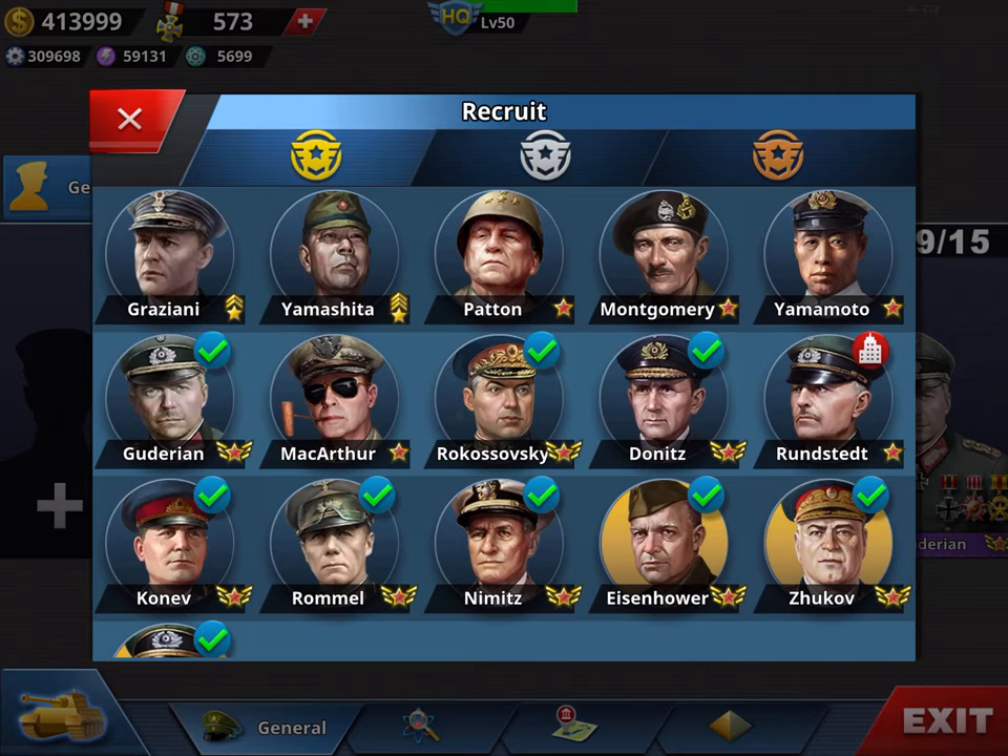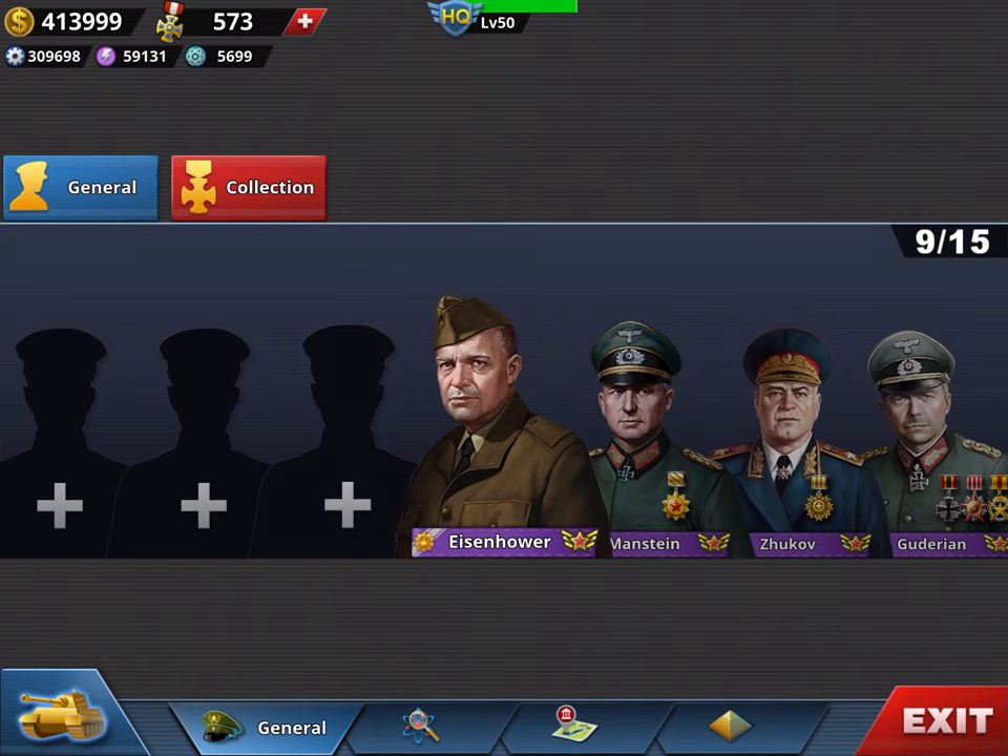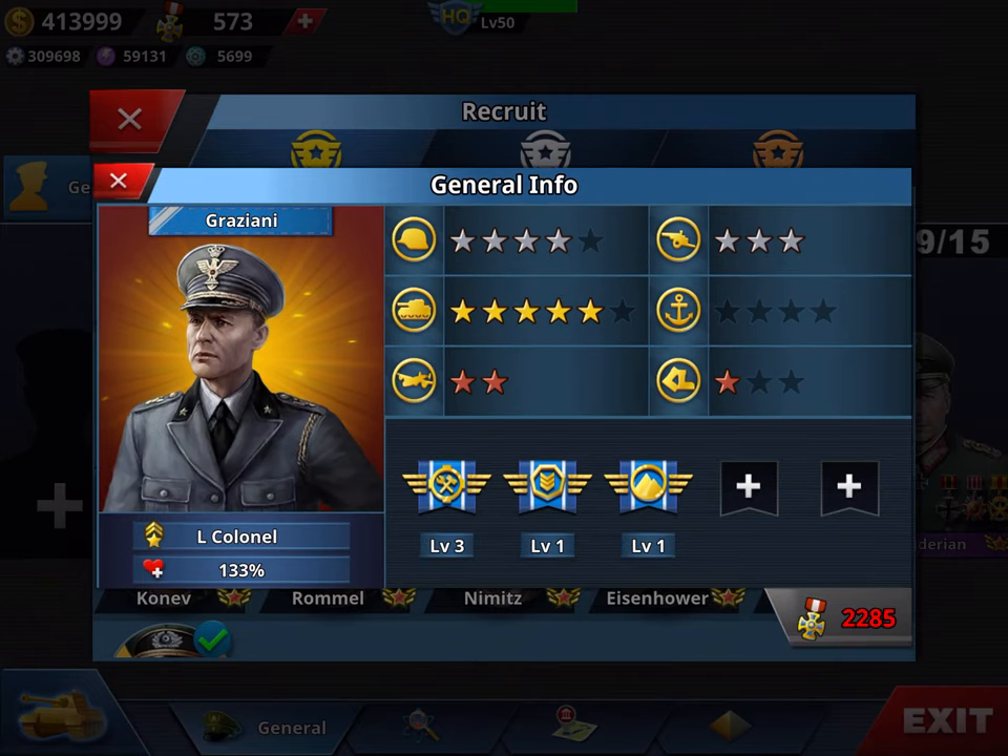Welcome to the last chapter of my War Conqueror general guide. Today I'm going to review with you the golden ones. Let's start from the top — the first one is Graziani.